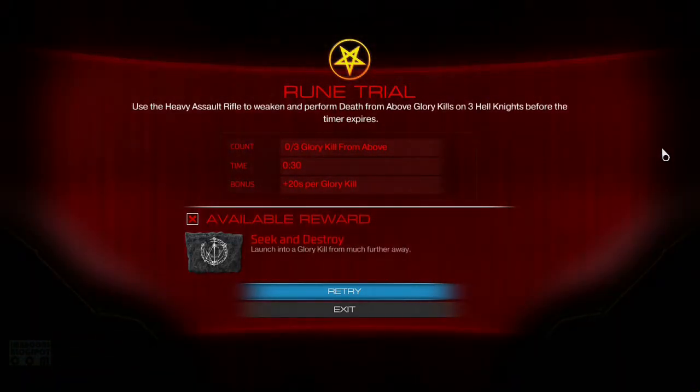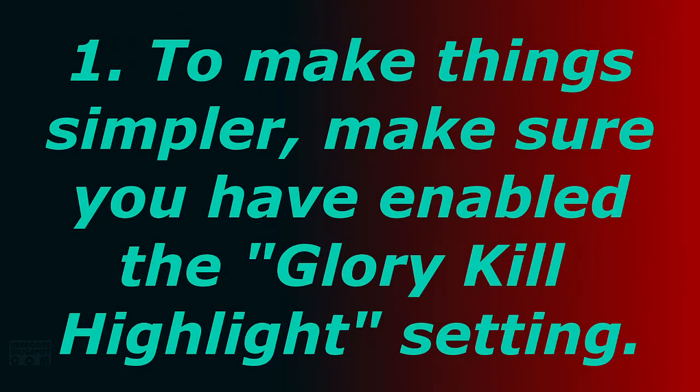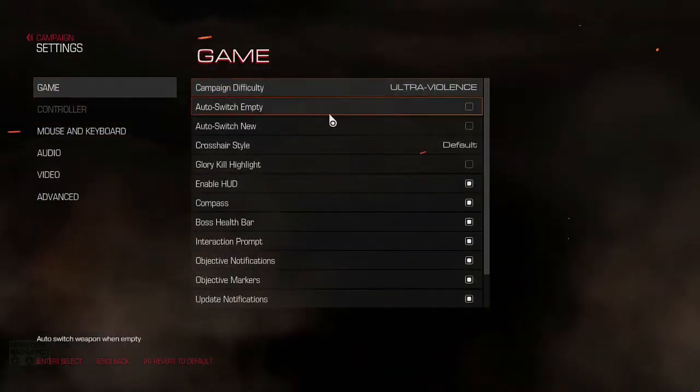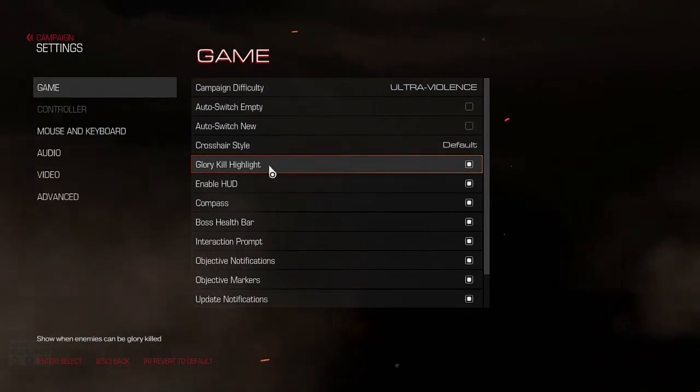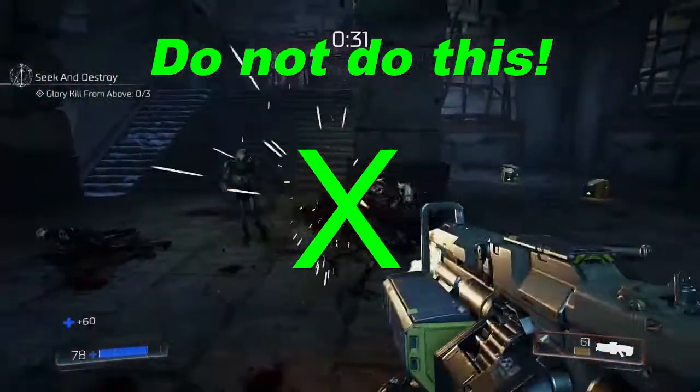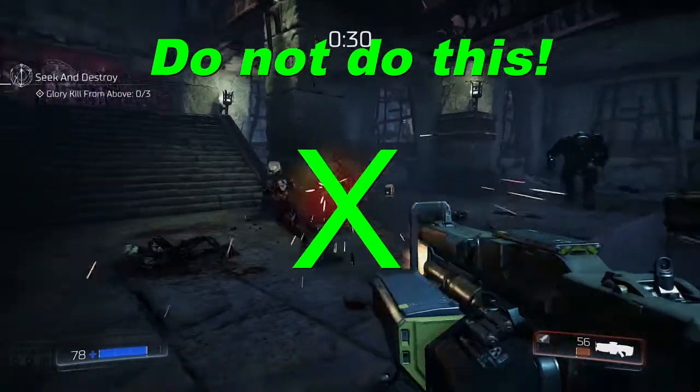What you need to do: to make things simpler, make sure you have enabled the glory kill highlight settings under Settings > Game. Also, ignore but avoid the Unwilling — you only have a limited ammo cache to work with in this rune trial.